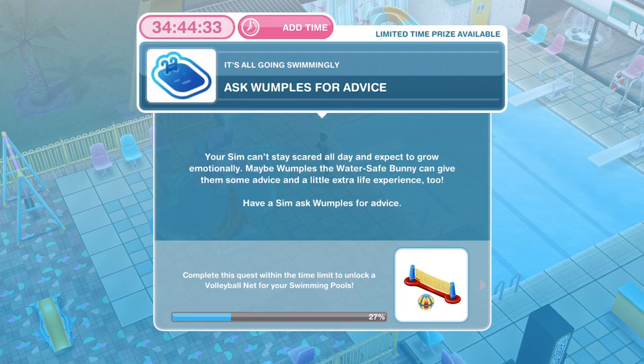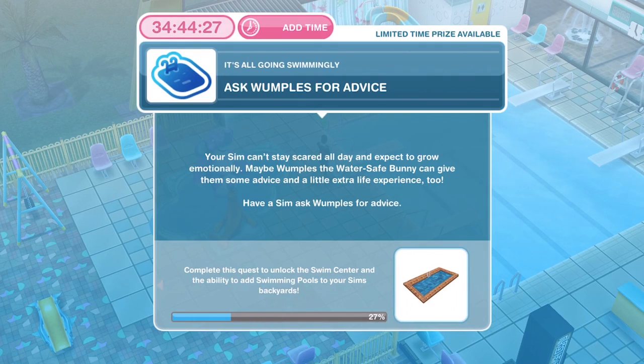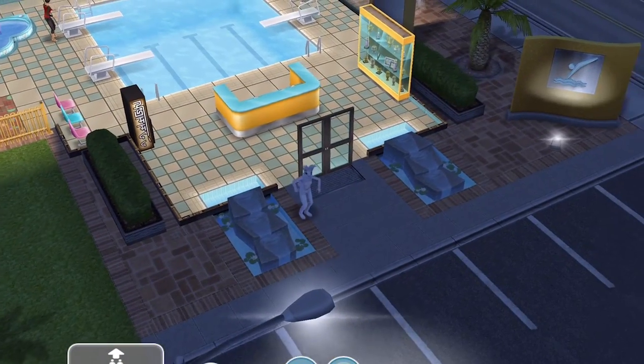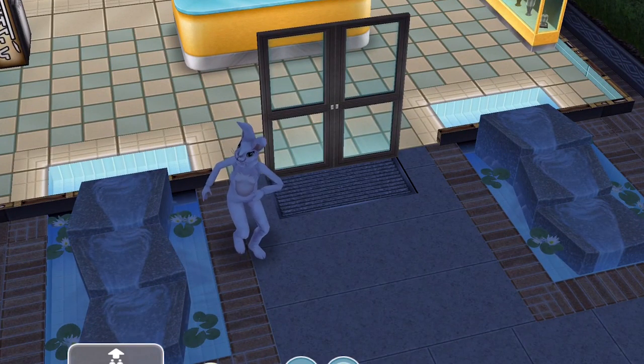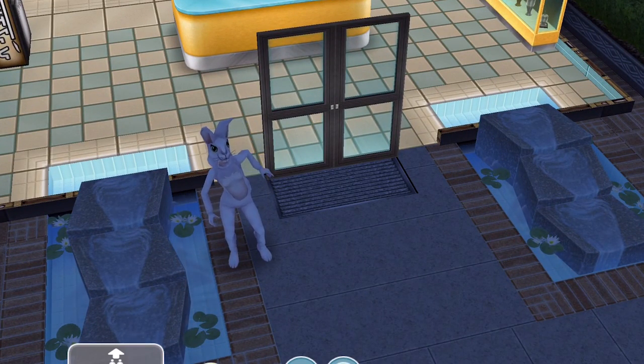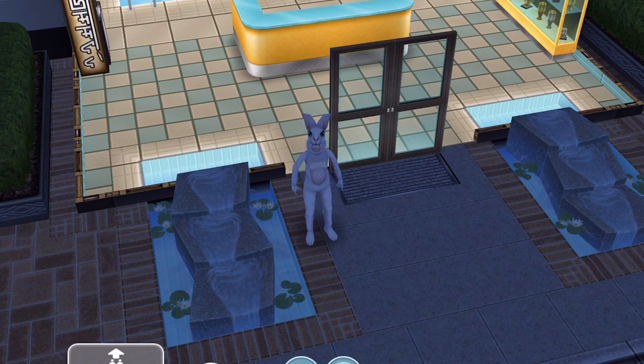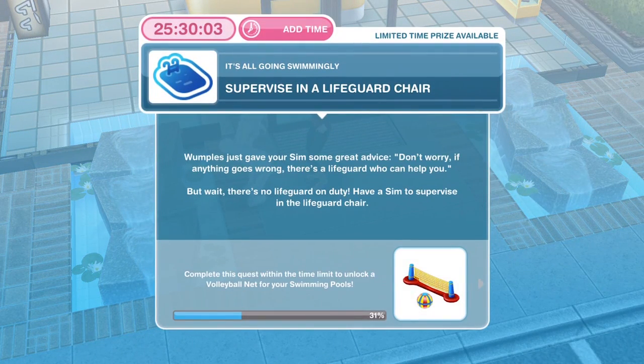Now we need to go ask Wumples for advice. Your Sim can't stay scared all day — maybe Wumples the water-safe bunny can give them some advice. Wumples will be at the front of your swim centre doing a little dance. Go and ask advice for six minutes. We have finished asking Wumples for advice.